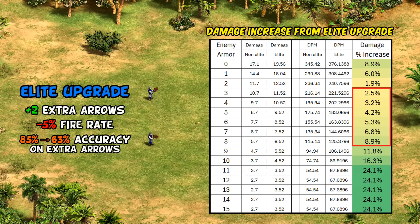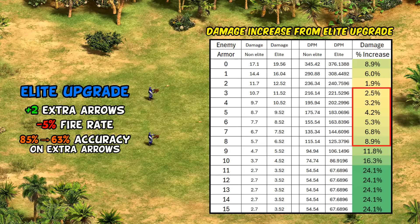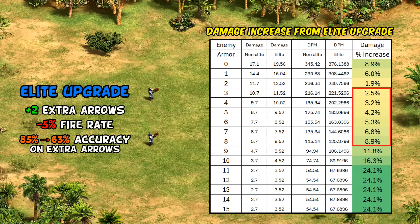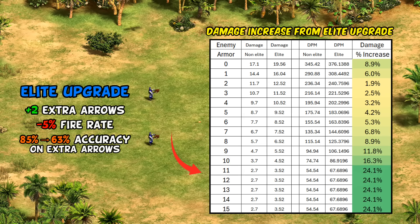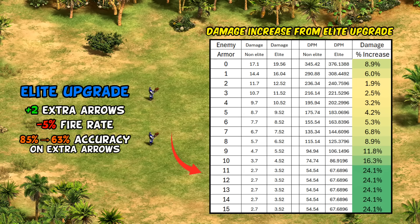Players have intuitively known the Elite upgrade isn't great — to the point it's occasionally suggested it might even lower your total damage, which we can see is never technically true. But it really doesn't give a lot, unless we start looking at units with very high pierce armor, where in those cases a couple of extra arrows do have a notable effect even with the lower accuracy.